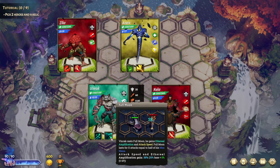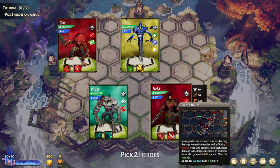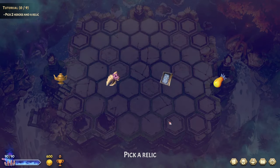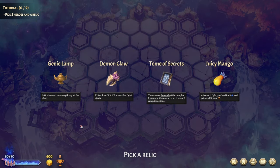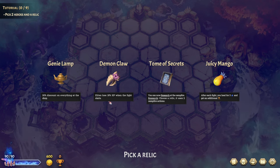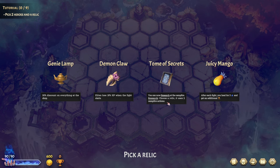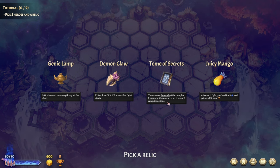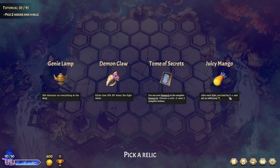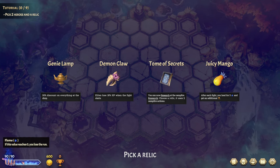We're going to go with Gerald for sure, and Naka. Now we choose a relic: 30% discount on everything at the shop; elites lose 18% health when the fight starts; you can research at the campfire; or after each fight, heal for 3 and get an additional trophy. That last one sounds great — we're doing that one.